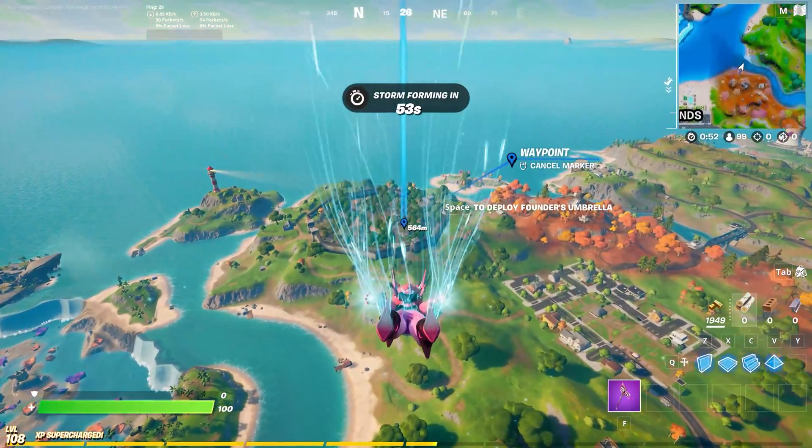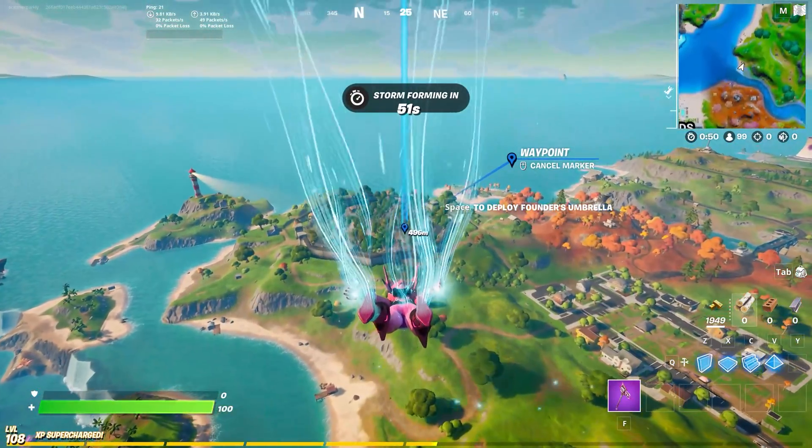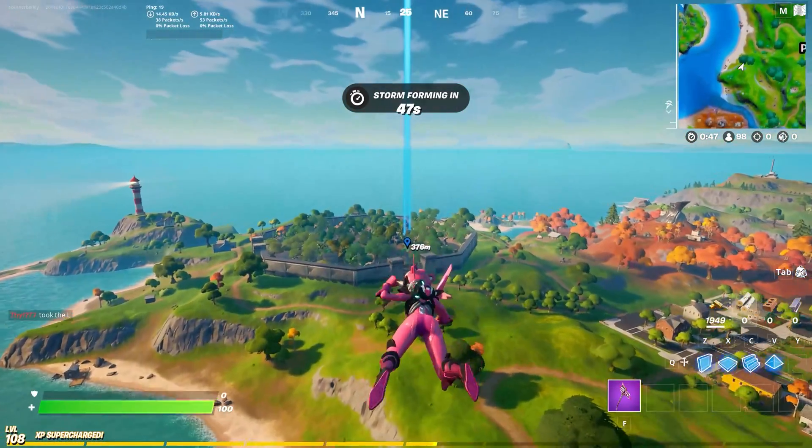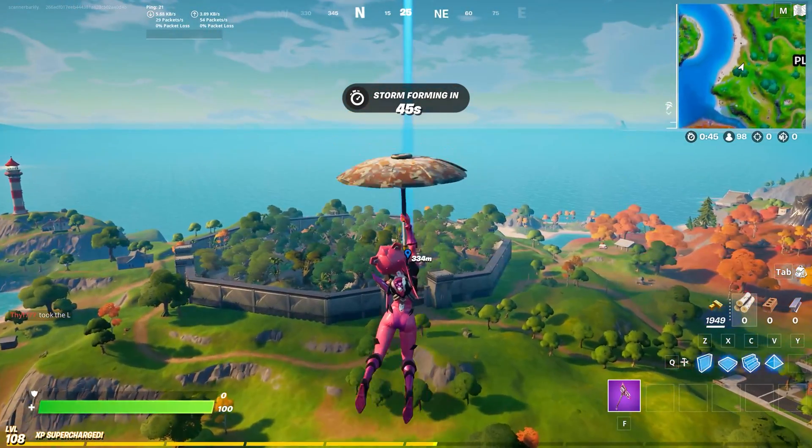Howdy folks, it's Aiden here from Pure Game Guides. In this video I'm going to show you where to find artifacts to plunder at Stealthy Stronghold and Coral Castle in Fortnite for the Week 12 challenge.